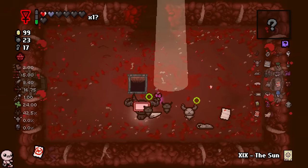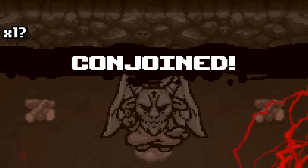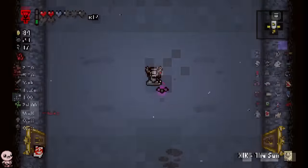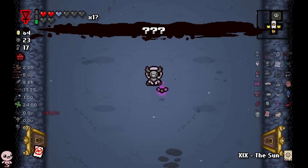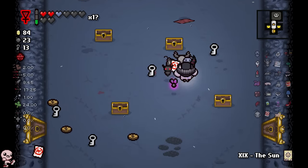Alright, very cool. Devil room — probably the last in a long time. We get perfection out of it — that's called Conjoin, idiot. And we go fight Hush with our newfound powers. Let's try and keep perfection all the way to the end. If I'm lucky here, I'll get an item that benefits off high luck.